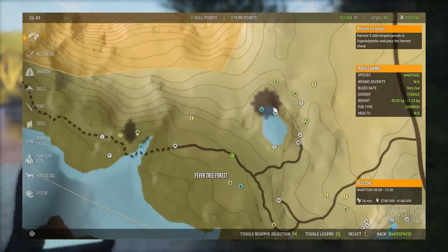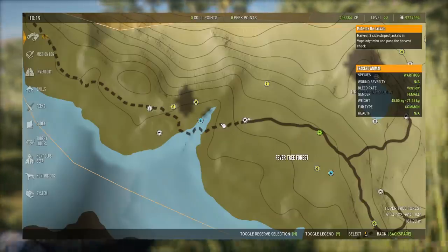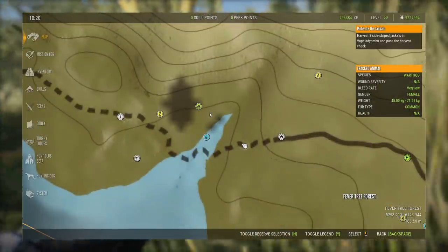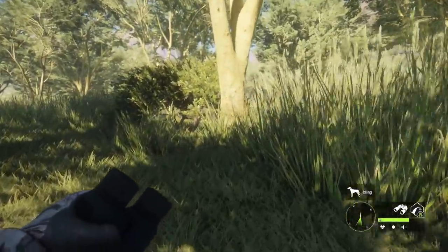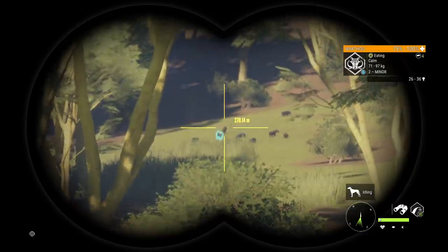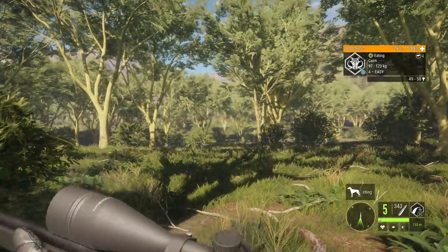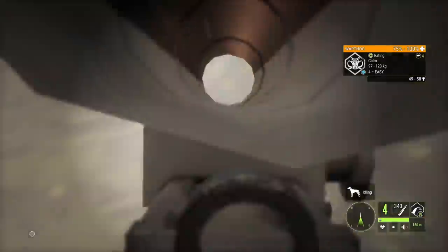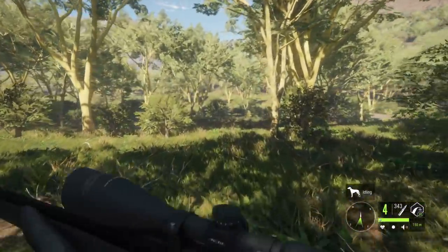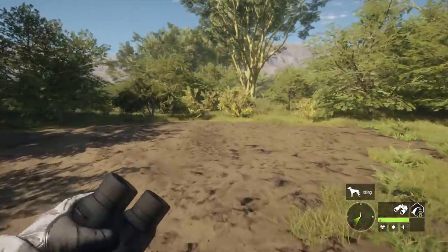The next one is down here for Warthog at this particular feed zone. Much like the Gemsbok drink zone, this one is really easy to get to from the outpost in the Fever Tree Forest. This zone is almost always in the exact same spot — pretty much right up in this opening — and there are just a ton of Warthog hanging out. We've definitely shot a diamond one here on stream, and I believe we also shot an albino female at one point. Warthog feed time is from 8 to 1300, so it's a long window to find them there.